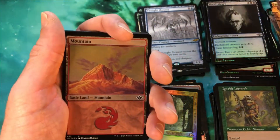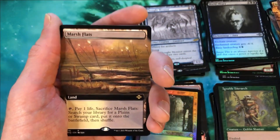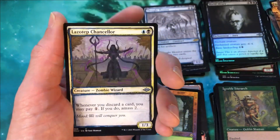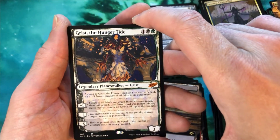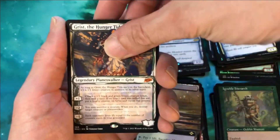I just saw something — did you guys see it? Beyond this mountain? Yeah, guess what? It's another Marsh Flats. We've hit four Marsh Flats — all four different variants in this box. Stupid, it's just stupid. And there's our fourth mythic: Grist the Hunger Tide sketch. That's a really, really cool looking sketch card — I haven't seen it yet and I like it a lot.